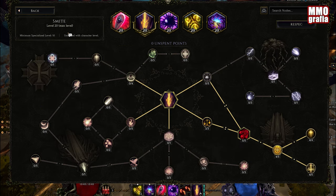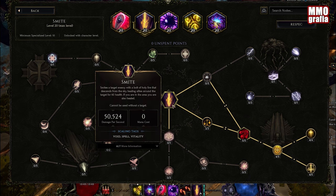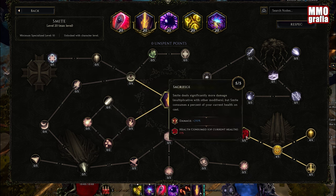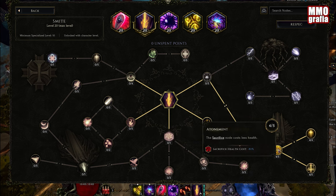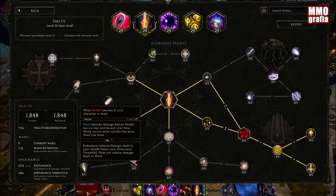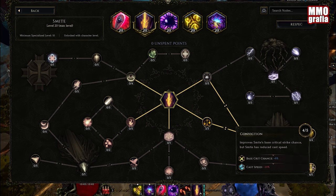Another skill is Smite, and this is our main single target DPS skill because the balls might not be enough for an actual boss. We spec into Smite and later convert the skill to void damage. Here we want double cast chance, damage, and less cost — because we are casting it using our life pool, which isn't a problem with the amount of regen we have. Critical multiplier is basically 100% more damage, and base critical strike chance for the juicy crit chance.